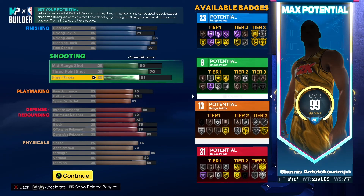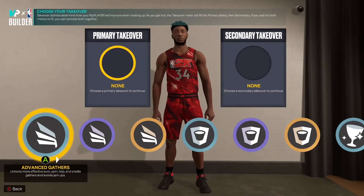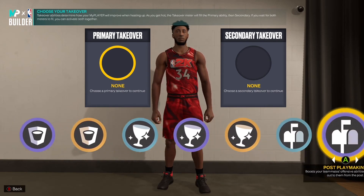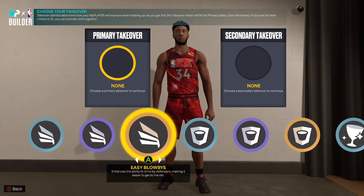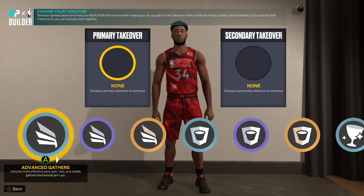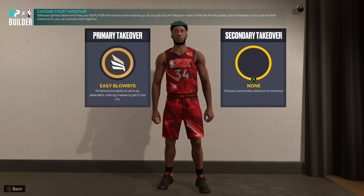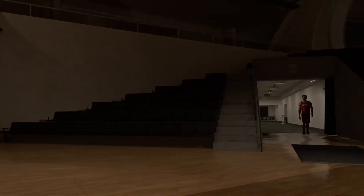There you have it: 23 finishing badge points, 8 for shooting, 13 for playmaking, and 21 for defense. You unlock some really good badges with these attributes. For the takeover, we've got finishing, paint defense, glass cleaning, and post scoring. I'm going with a double takeover — easy blow-bys and then finishing moves — because where Giannis is just unstoppable in the NBA is getting to the rim.